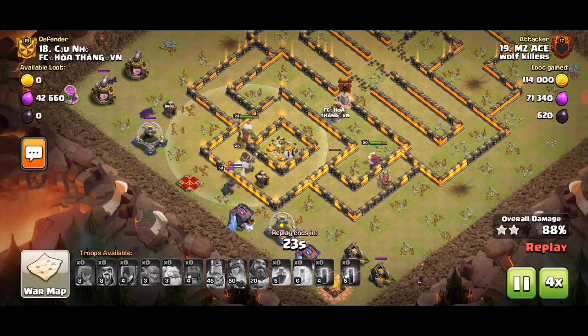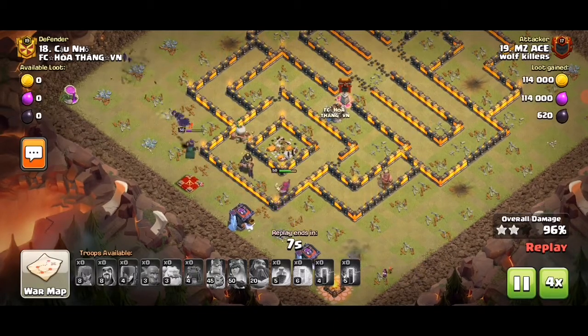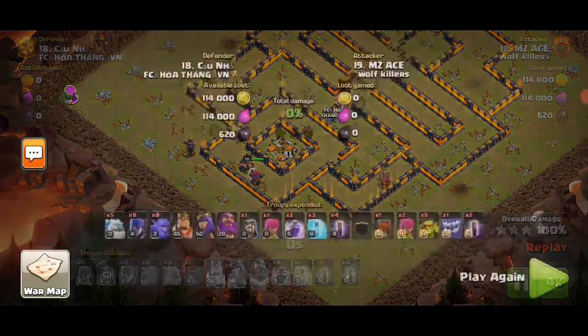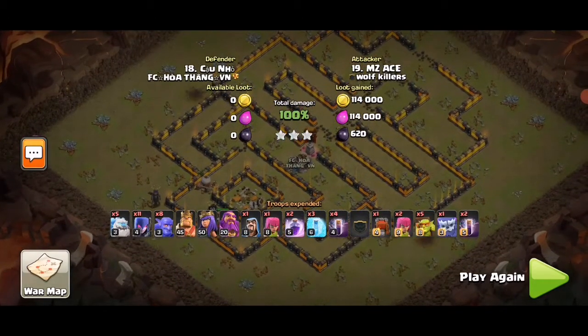To make this a freestyle recap: number one, good push with the ice golem and the witches, and then war wrecker through. Not only did they take out the wizard tower, they made a nice funnel, and then the main kill squad got really deep in because the base was kind of under-leveled and the pathing was made nicely.